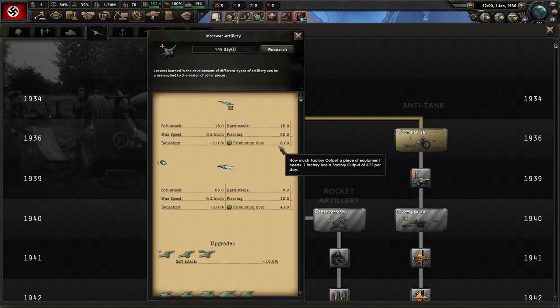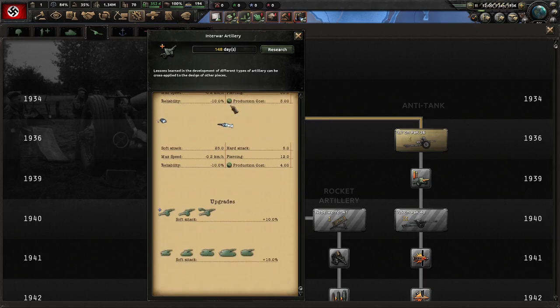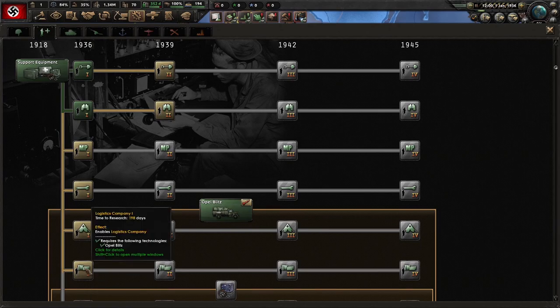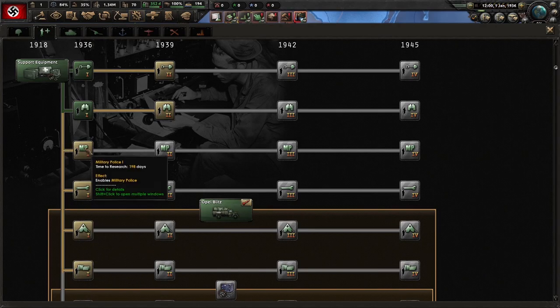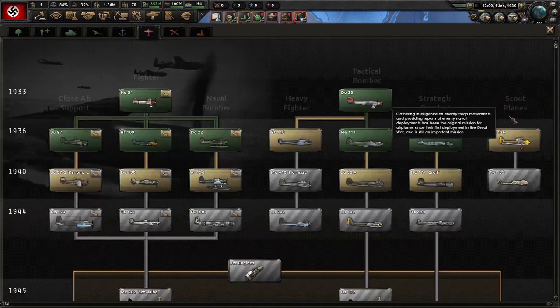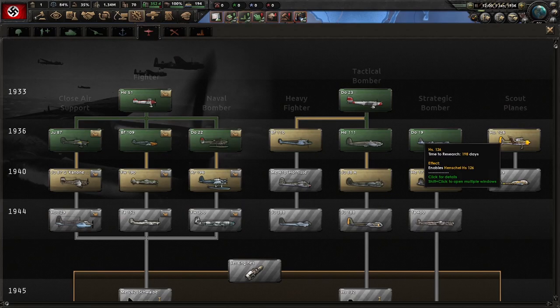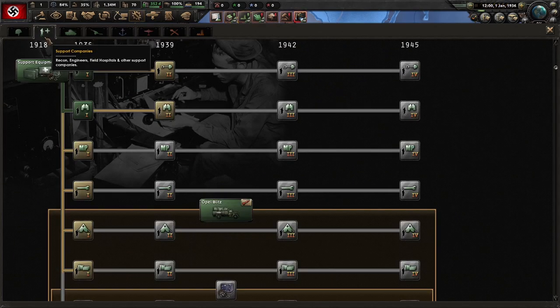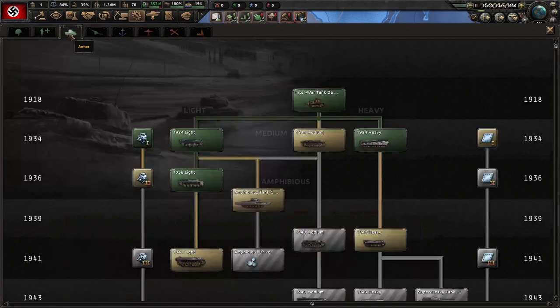Jump on here and start working on getting your improved small cannon because you might want that for your tanks, and the 15 and 10% bonuses you can get for your existing artillery units. Some people get logistics right away or military police right away, but you're not going to have enough support equipment in 1936 for either of these to matter. If you like to build scout planes, you can devote one factory to scout planes early on, get that production efficiency up and build a stockpile. Or you can start looking into getting those marines. There's really a lot of good answers here.